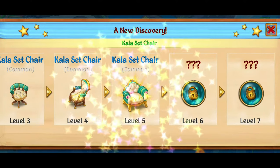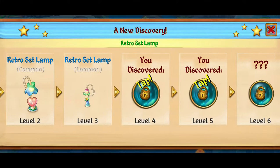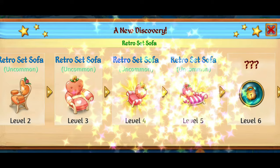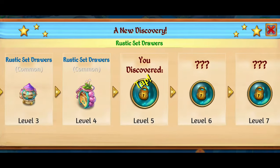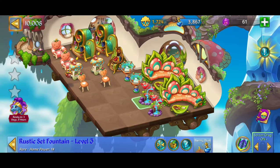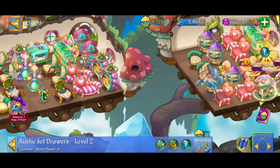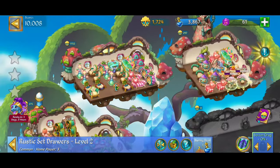We've got the new level five Kayla set chair, new beds — looking epic. This is stuff we discovered in previous videos. Retro set lamps looking beautiful. Retro set sofas, retro set terrariums, and next on the menu the rustic set drawers. We just discovered the rustic set fountain — there are five levels of that one, definitely something I want to get to level five. The Kayla set shelves take up a lot of space, so at this point they're a little expendable.